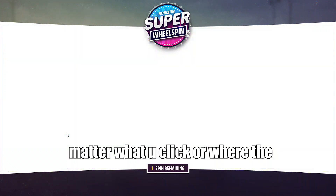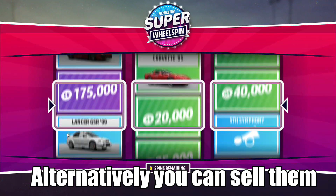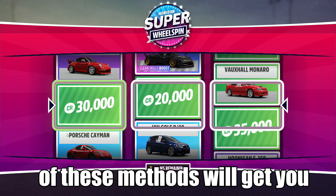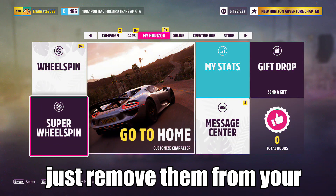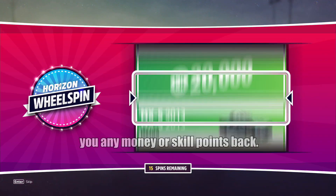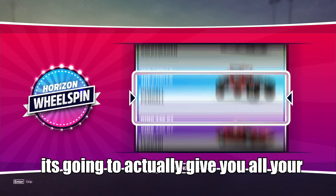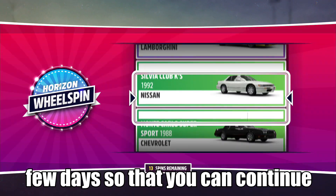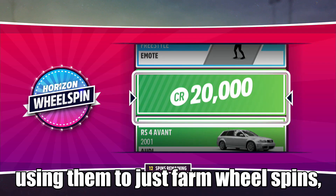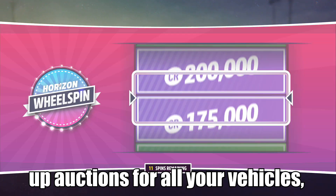After you're done, go to My Horizon and Gift Drop, and just spam gift the Firebirds away — it doesn't really matter what you click or where they end up going. Alternatively, you can sell them at the auction house, and either method will get your skill points back within a few days. I recommend gifting all your Firebirds, as it will give you back all the skill points you used in a few days, so you can continue farming wheel spins without wasting time setting up auctions — unless you also want to get money back.